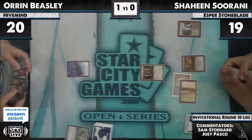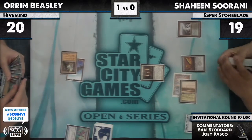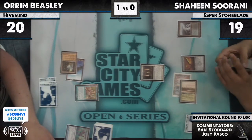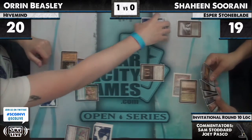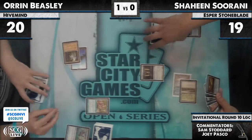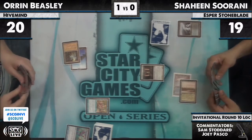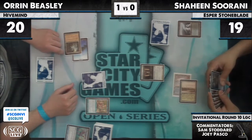He lets the Stoneforge resolve, gets the Sword of Feast and Famine — he's going to try and strip Oren's hand before he can go off. Oren plays the City of Traitors. Ancient Tomb. Show and Tell — not the card Shaheen wanted to see here. And we've got a Surgical Extraction in hand for Shaheen, but it's not going to do a lot. It looks like it's a Progenitus for Oren.